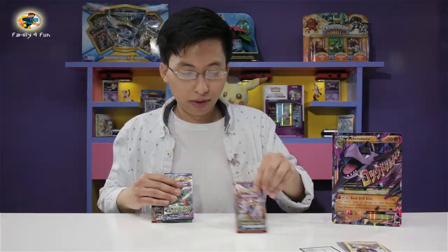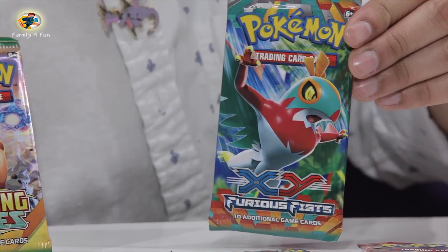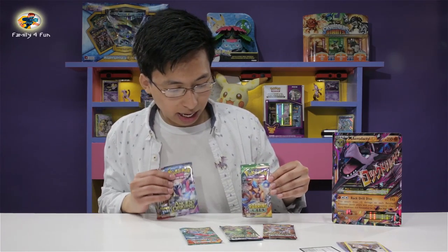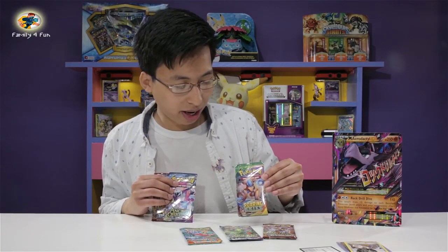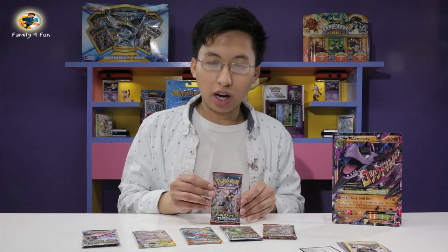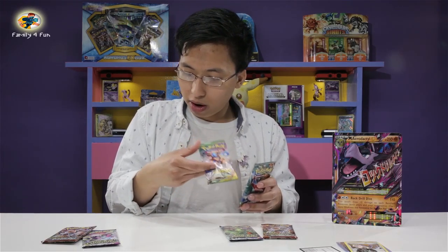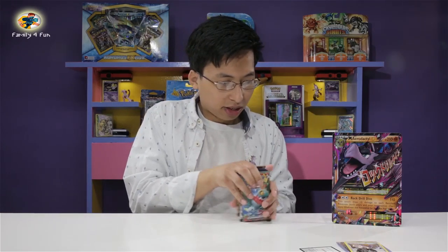First we have a Breakthrough pack, then one pack of Ancient Origins, one XY Furious Fist — that's a pretty old Pokemon card pack — and then Roaring Skies XY. I have another Ancient Origins — that's a Hoopa pack — and then another Breakthrough. So I'm going to go from oldest to newest: Furious Fist, then Roaring Skies, then Ancient Origins, and then finally the Breakthrough last.